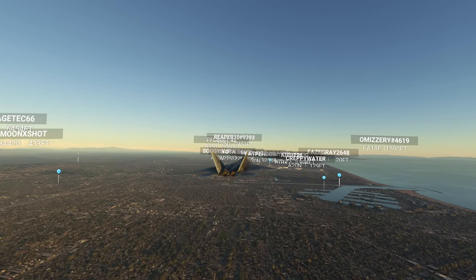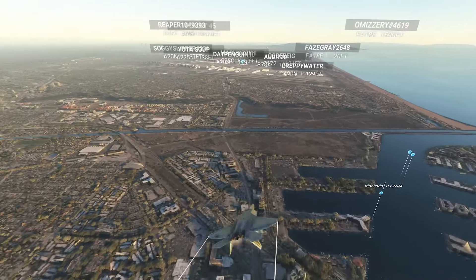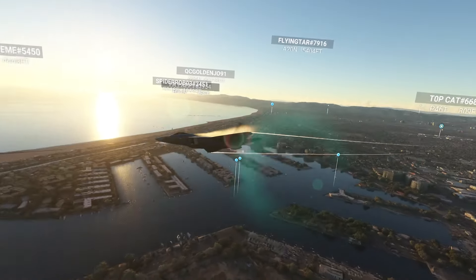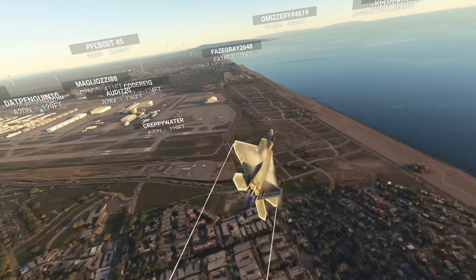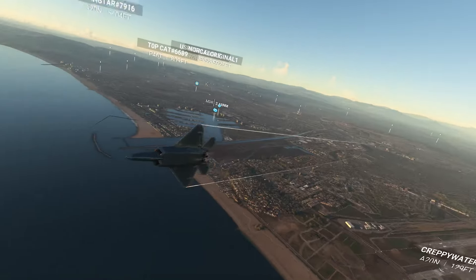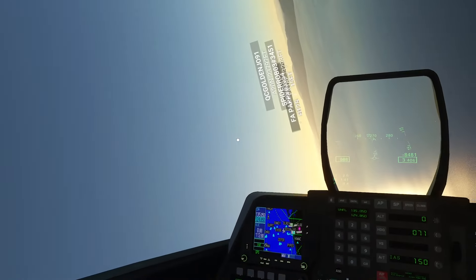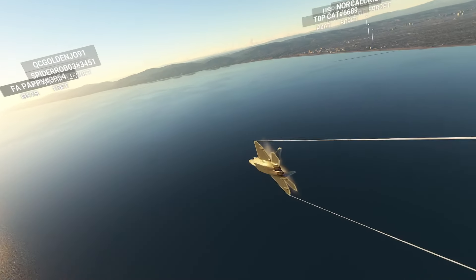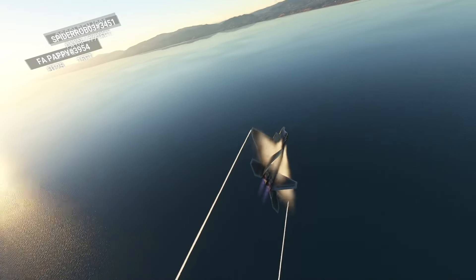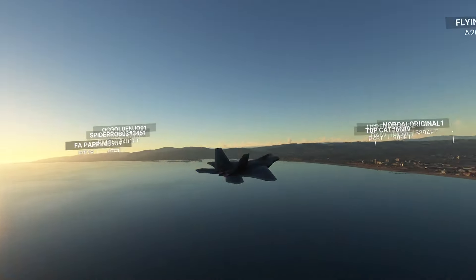SoCal Approach, Raptor 4-2-0 heavy, request clearance to transition Bravo airspace. Raptor 4-2-0 heavy, SoCal Approach. Prior to Bravo airspace, cleared airspace, Raptor 4-2-0 heavy. Raptor 4-2-0 heavy, you're leaving Bravo airspace. Resume own navigation. Contact Los Angeles Center on 1-2-5 decimal 8. Going to 1-2-5 decimal 8, Raptor 4-2-0 heavy.